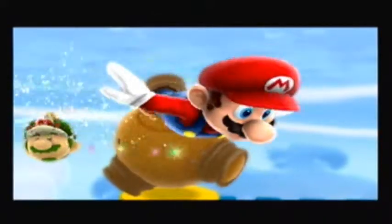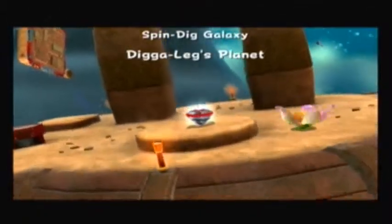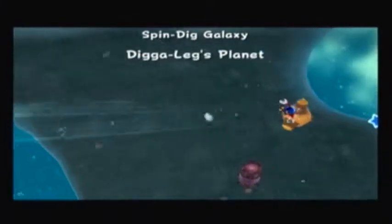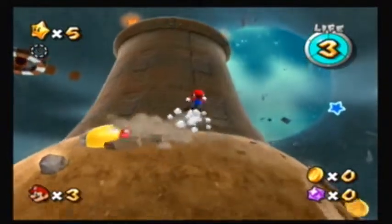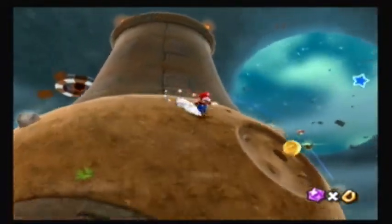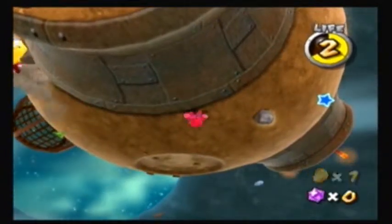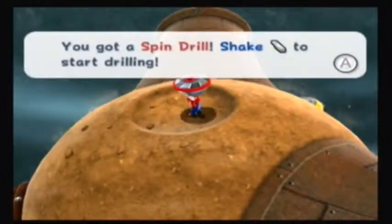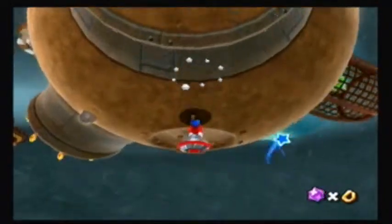We are now going to be going to Spin Dig Galaxy, which, as you might know, reveals a new item in this game. First level: Dig-a-Lakes Planet. By the title, you might be able to guess this level has a boss fight. Here we are — Spin Dig Galaxy. You might be wondering how we get up there. Well, it's quite simple. Here it is — this is a Spin Drill. If you shake the Wii remote, you can drill into the ground and it can get you to places you could not get otherwise by just jumping, like so.